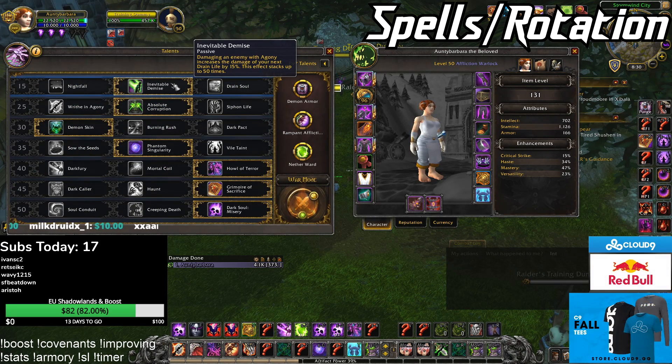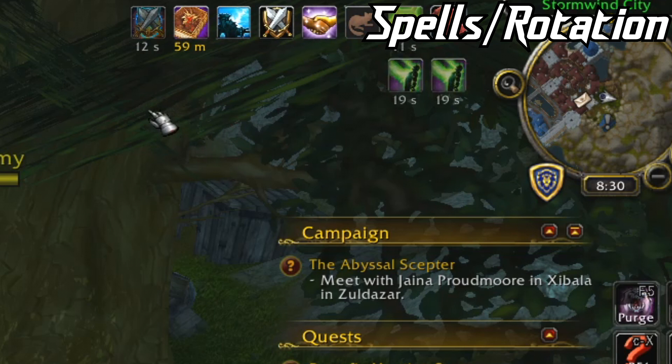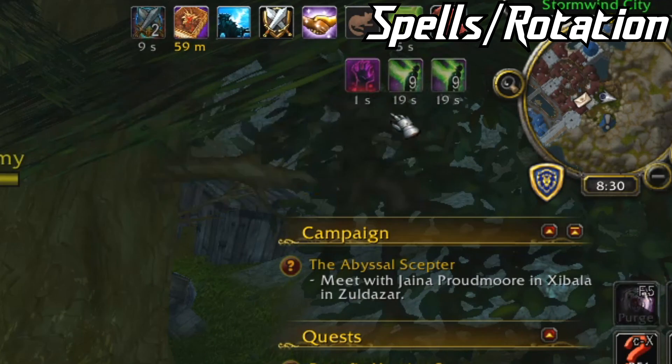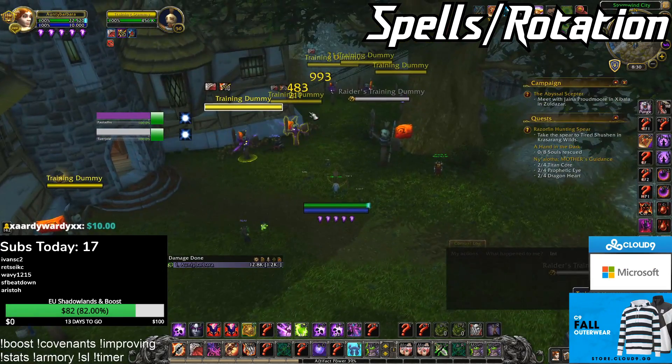Inevitable Demise the talent and the trait stack up as two different buffs — let me show you my buff frames. They stack up separately, and when you get to 50 stacks of each, you can do a massive nuke, which is pretty good burst.